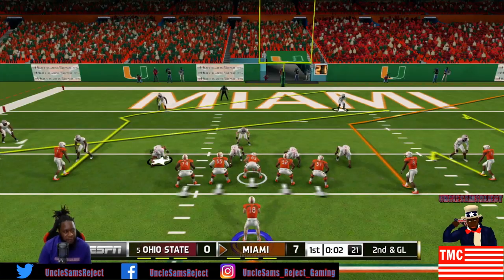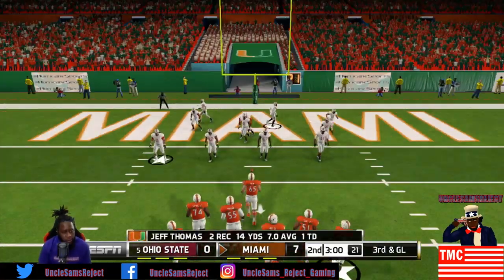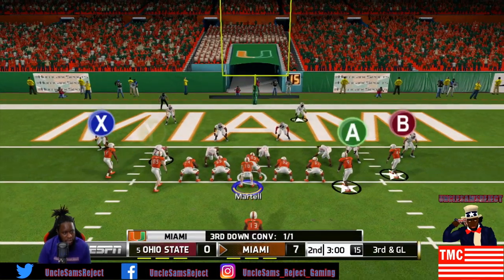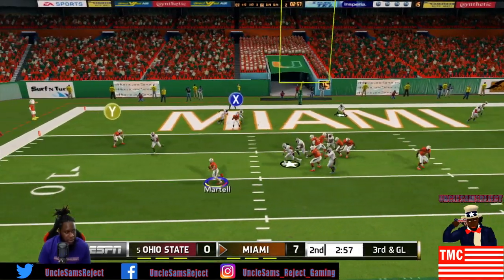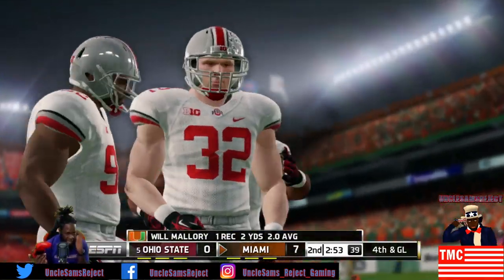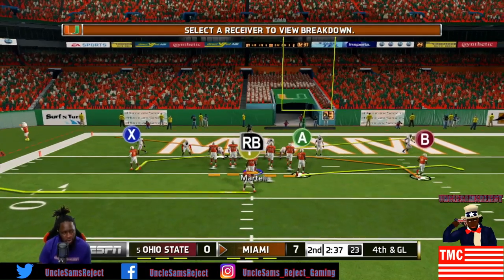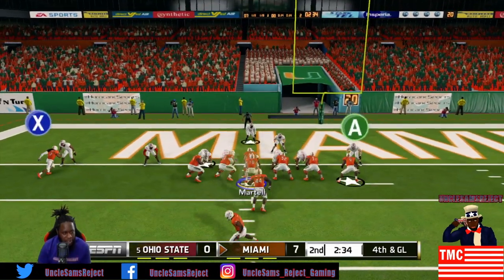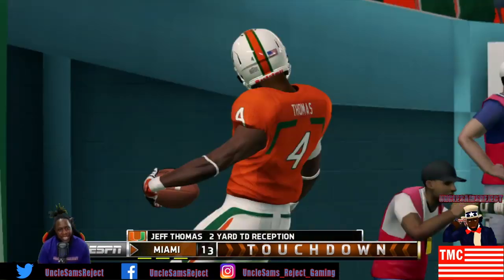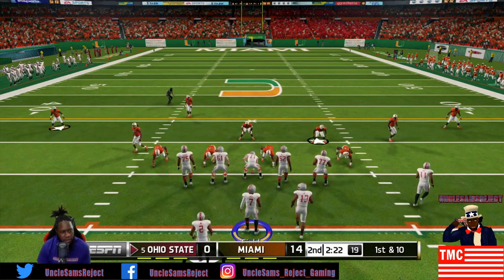Last play of the first quarter - here comes a blitz, we go to Jeff Thomas over the middle. Third and goal for this Miami offense, Tate Martell looking to punch it in, trying to go to his man Jeff Thomas again. Play breaks down immediately - he sets his feet. I apologize, I wasn't supposed to be controlling that player. Now we make sure we lock on Tate Martell. Nobody's open for Tate - going back across his body, he hits Jeff Thomas again for six! Another touchdown.